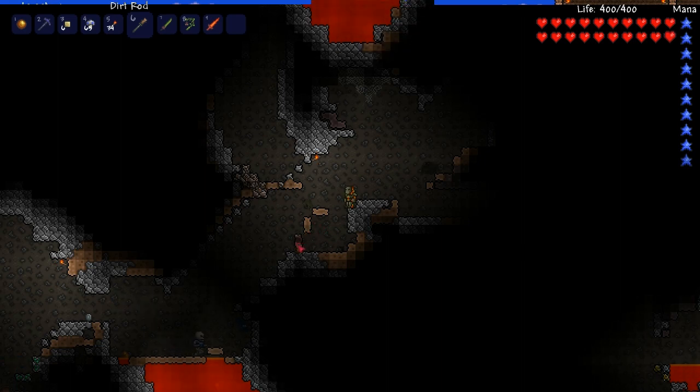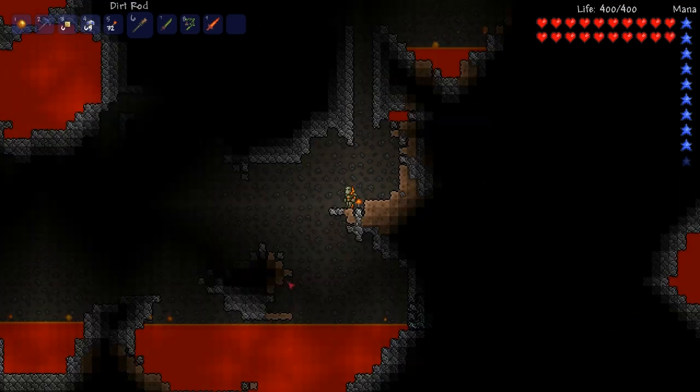The Dirt Rod is useful for blocking enemies or passages off, blocking off lava pools and much more. I recommend getting the Dirt Rod if you do a lot of dungeon exploration.